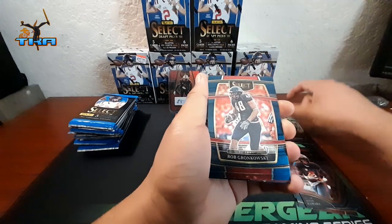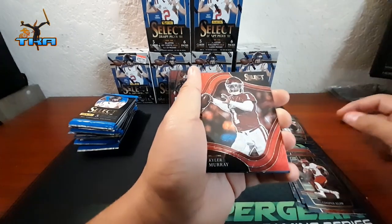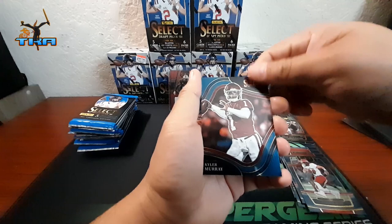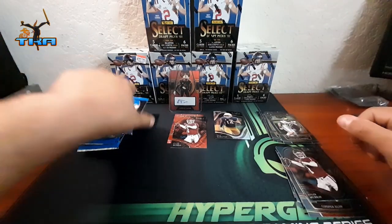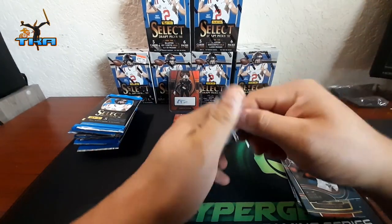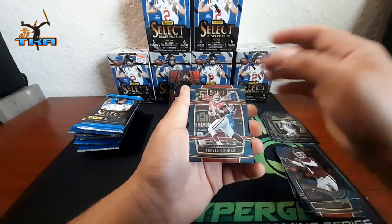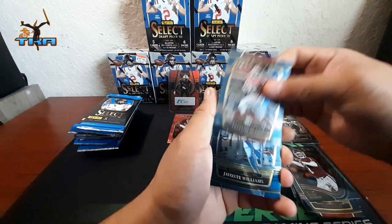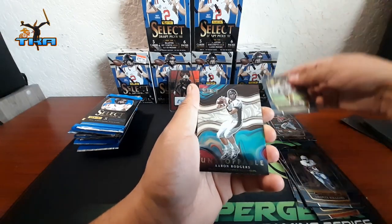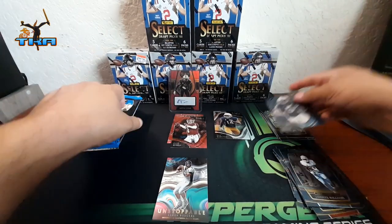We got Aiden on the rookie, Robinson, Gronkowski, Cooper Kupp. We got Kyler Murray on the red field — awesome! And then Kyler Murray again on the bigger field, kind of weird. I've noticed these inserts sometimes come in pairs, which is really random. We got Traylon Burks on the rookie, Javon Williams again, Kyrian Williams on the rookie, Aaron Rodgers, and then Jonah Dotson on the rookie.